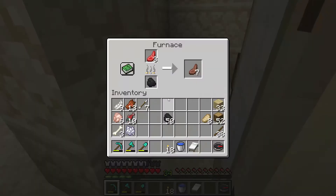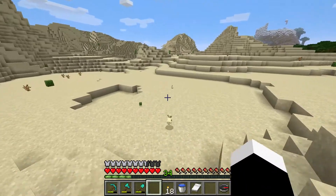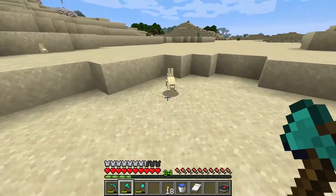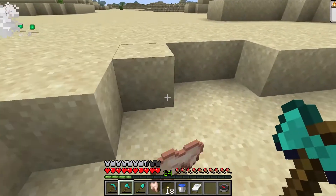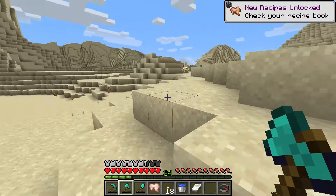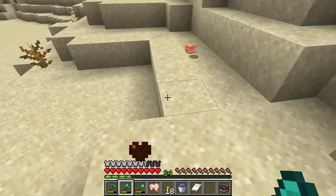To get raw rabbit, you have to find the bunny and turn the bunny into raw rabbit, which is not very nice. Here is a bunny and a choppy, and I got raw rabbit. You have to make sure the bunny is big. If it's a small bunny like this one, it might not give you the raw rabbit that you need.